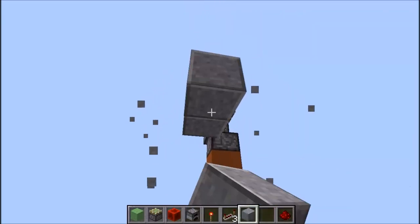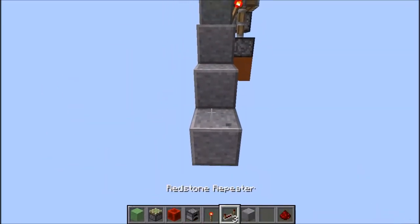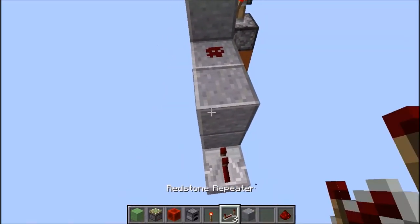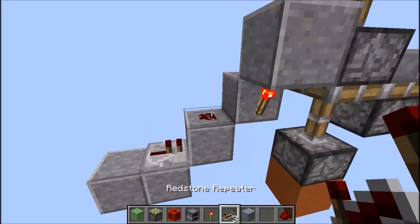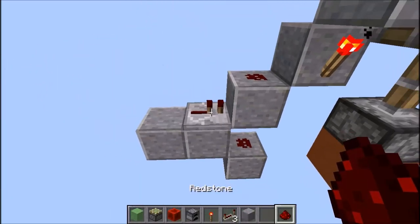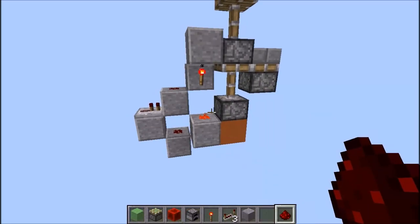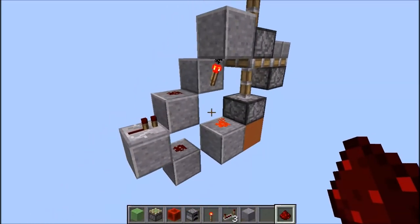On va créer un petit escalier comme ceci. On met donc un repeater. Voilà, comme ça, ça suffit. Donc on met une poudre de redstone ici et en dessous on va venir récupérer le signal par une autre poudre de redstone. On repose un bloc pour poser une poudre de redstone pour corriger la rétraction. Car si on ne pose pas ça, les deux pistons ne se rétractent pas trop bien et ça fait foirer tout le système.